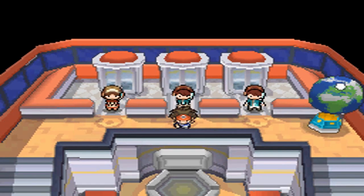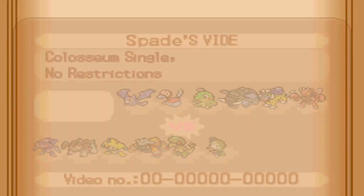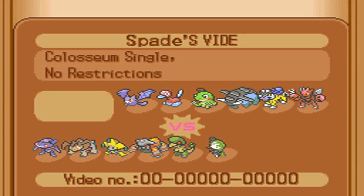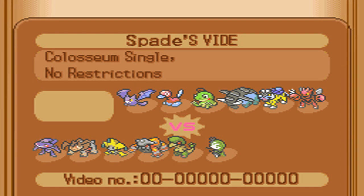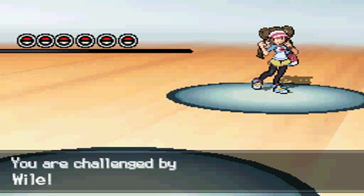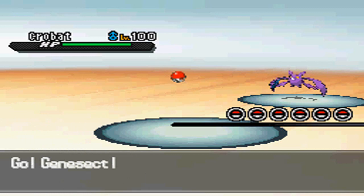I was on Smogon Battlefinder looking for matches because I wanted to try out Meloetta, just because I wanted to. Chase accepted my challenge and at first I was like, is this really Chase? He said he was using a monogen team. But I looked at his friend code and it was the same one I already had registered. So it was truly Wild Chase, and he was doing a 10K special week of monogen. But without further ado, let's jump right into this match.